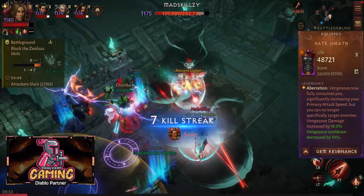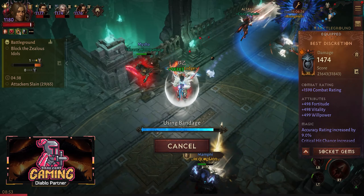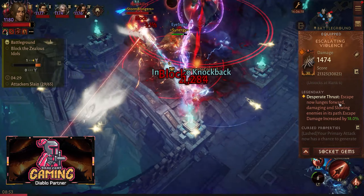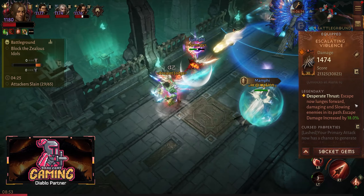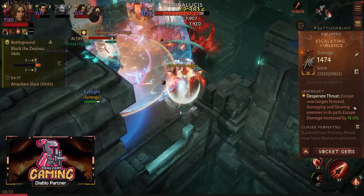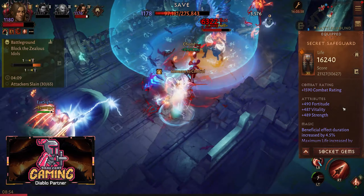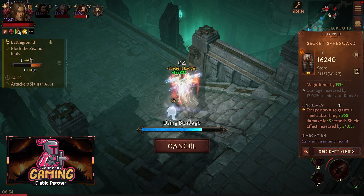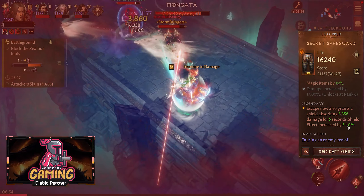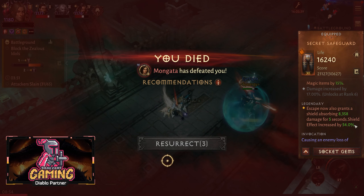Combining this helmet with other essences: Escape Escalating Violence is essential — as you can see in the video I'm moving a lot. Escape now lunges forward, damaging and slowing enemies, so you can use it to either hit enemies or run from them. Combining that with Secret Safeguard on the belt: Escape now also grants a shield absorbing 1,000 damage for five seconds, which activates your V2 Surge giving you 30% attack speed.